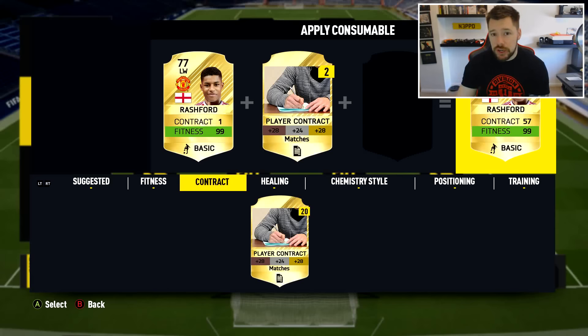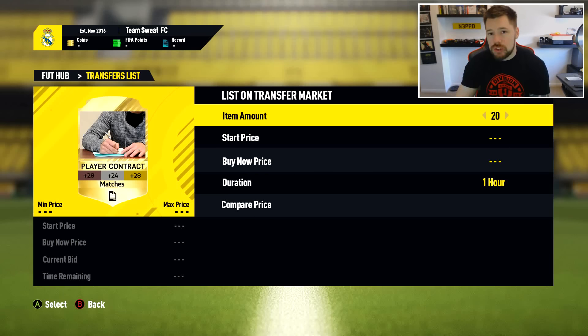Applying multiple consumables at once would be great. But also, selling multiple consumables at once would be absolutely huge in FIFA. It's such a small thing to add to the game, but it would make things so much better. I've literally got like 13,000 contracts in my club. I would love to be able to pick the contract, set the item amount to 100, list them all at the same price for the same duration, and just be done with it.